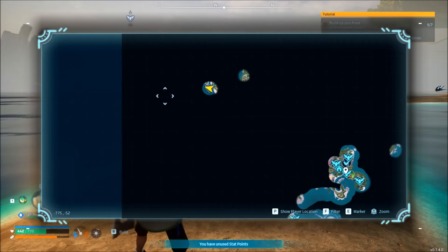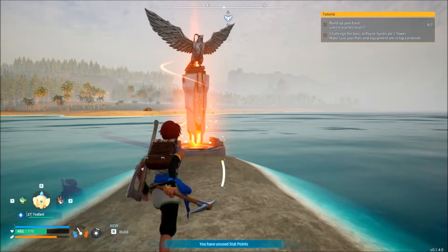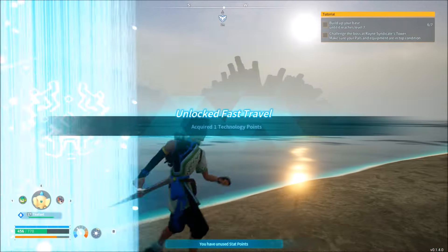It's also going to be the same thing for the nature area in the west of the map — you take a death, go to the Forgotten Island. There's a fast travel point right here, and then it's boom, right there.